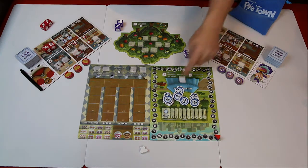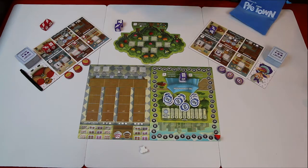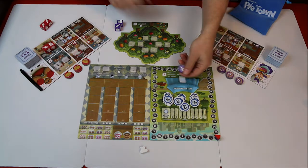You could go to the pie conventions to reassign first player, gain plus one on your die, or change one of your secret recipes and get minus one to your die.